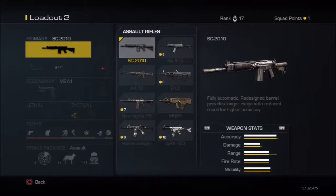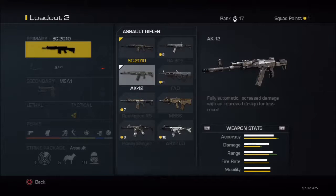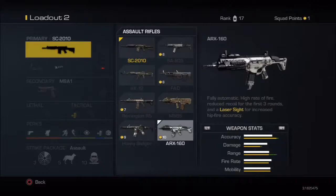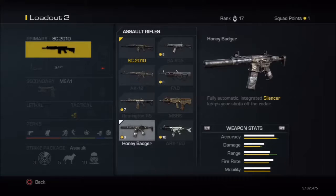For assault rifles, I used the SA — it was okay. I have the AK as a class which I'll get to. Haven't used the FAD but I'm sure it'll be similar to MW3's version. There's the Remington — I think it's a shotgun. There's a burst-fire rifle similar to the Type 95 from MW3 — good damage but I wasn't really a fan of it. The Honey Badger has a built-in suppressor, which is always great, and is actually a very good weapon.